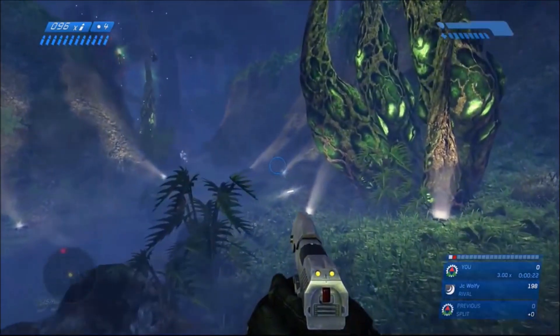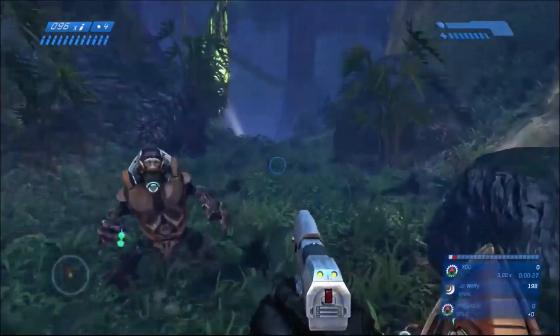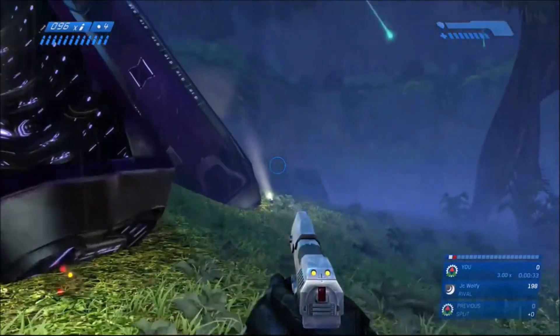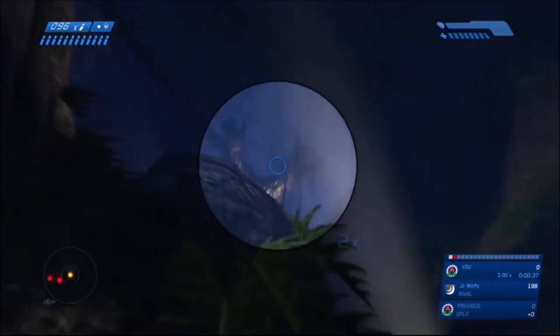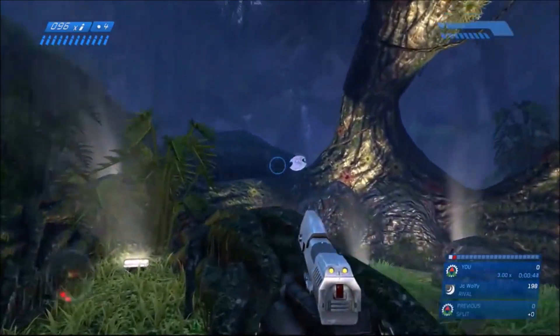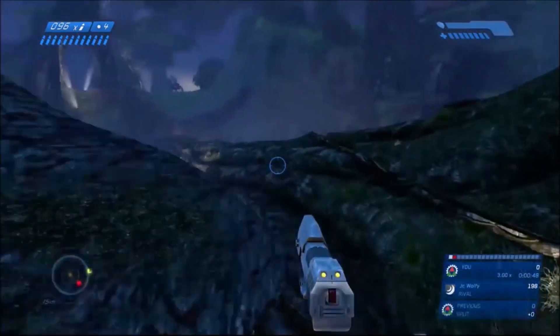For those of you who don't know or never noticed, in a previous video I actually covered this very briefly, but at the very beginning of the mission there are a couple Flood that you encounter. You see them in the distance and you see them on your motion tracker, but they never attack you. Up here on a tree there's one, and then past the tree there's a couple more. And if you look at your motion tracker they all show up as friendlies, so they're all friendly Flood.